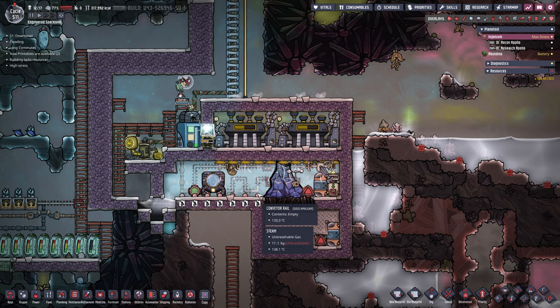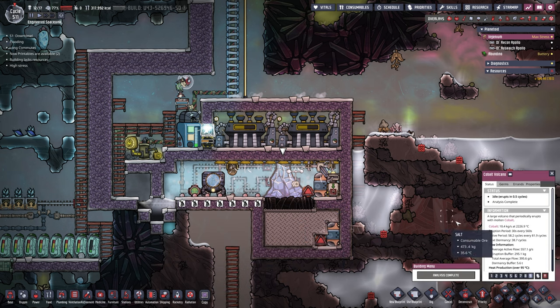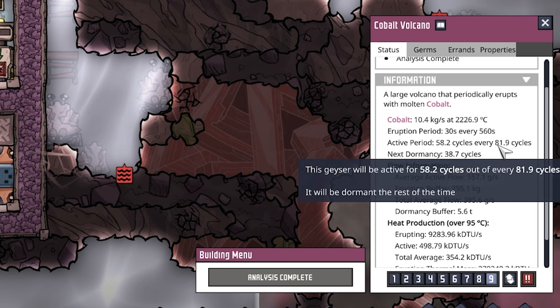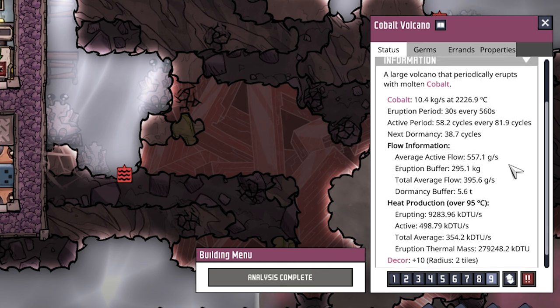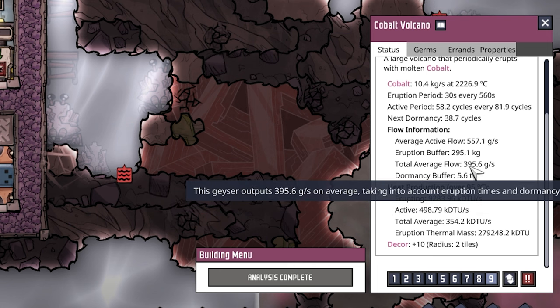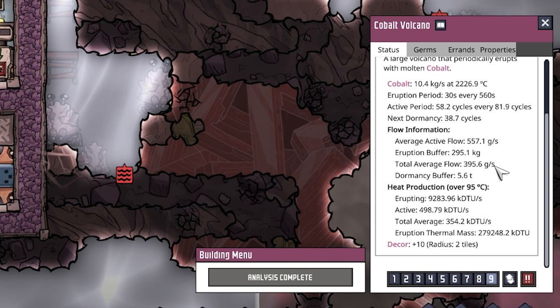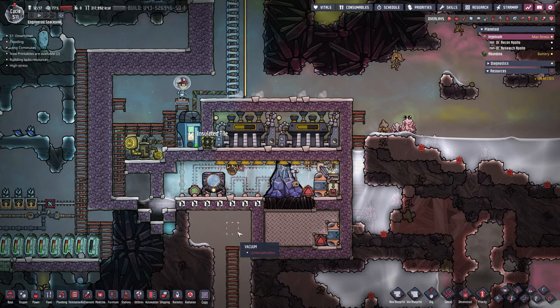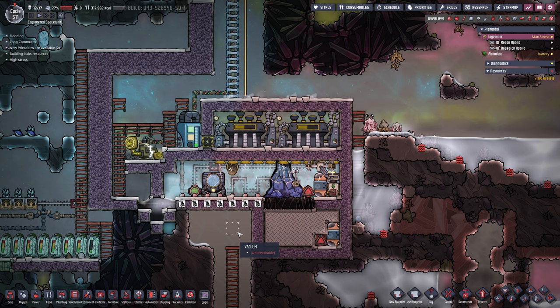Chemster got it done before the salt was even picked up. Let's look at the cobalt volcano stats: next dormancy in 38.7 cycles, activity 58.2 cycles, every 81.9 cycles. The output is pretty nice - flow averages 396.6 grams per second including the dormancy period. So every single second we're getting about 400 grams out of this one volcano - that's awesome and certainly nothing to scoff at.